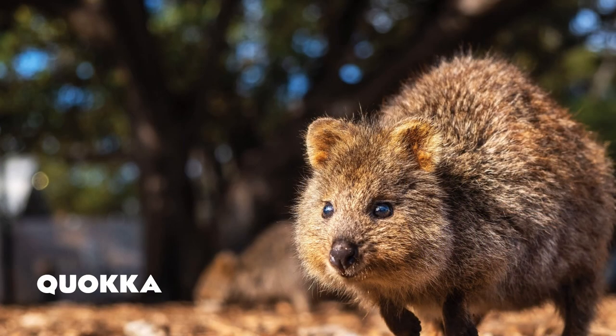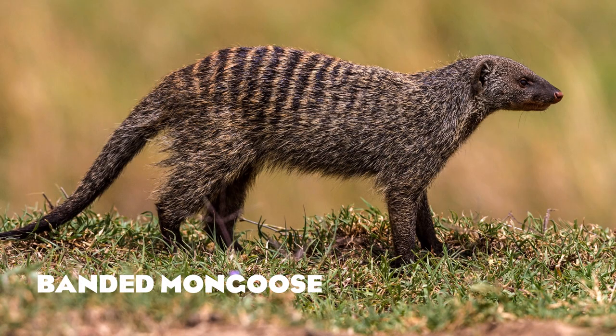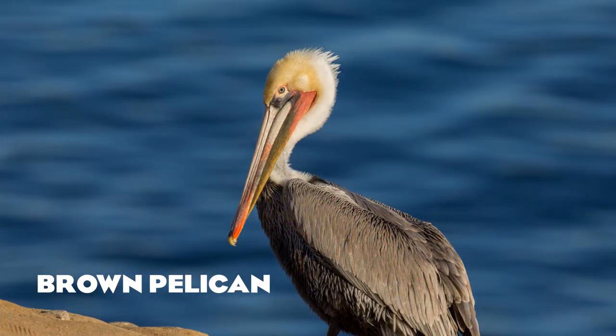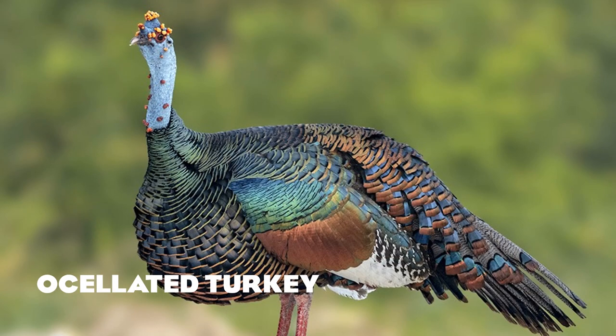The quokka of Australia is often called the happiest animal in the world because of their unusual smile. The white-tailed deer is an iconic species of North America. The banded mongoose is basically a meerkat alternative — these guys actually do hang out with warthogs. The eastern wild turkey. The white stork. The brown pelican — we need a pelican and this guy would be perfect.